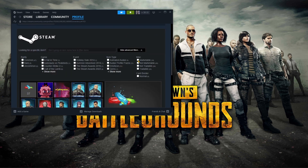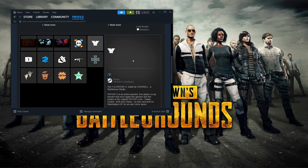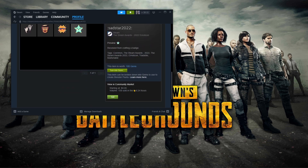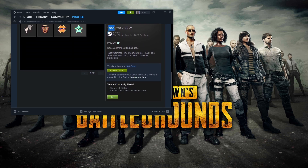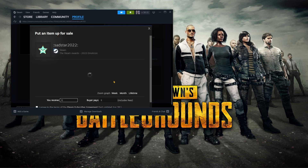Show Advanced Filters, click on Marketable, and everything that pops up can be sold on that same Steam Market. It's all different prices — could be three cents, four cents, five cents, whatever you've got in there. For example, this Sad Star 2022 is starting at five cents.